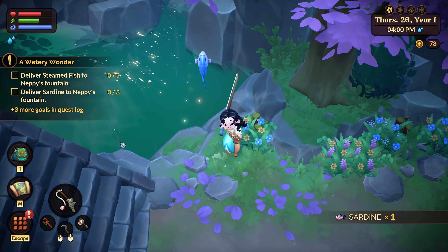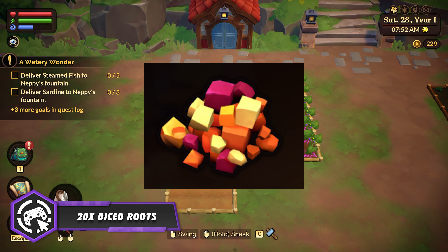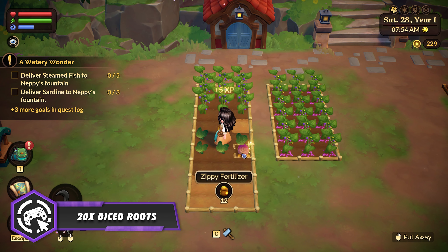Sardines are easy to identify by their appearance. They shimmer and have a much thinner figure compared to other fish you'll see in Azoria.